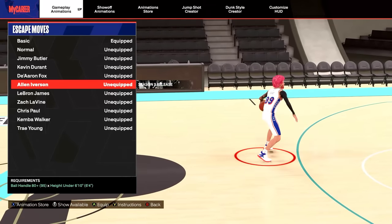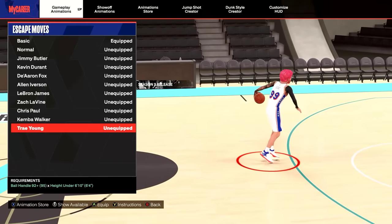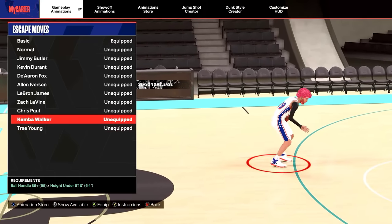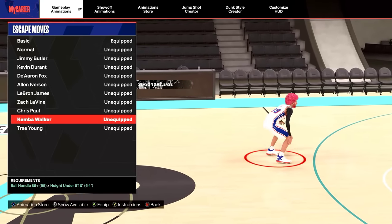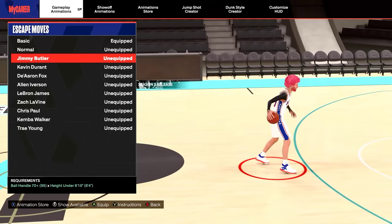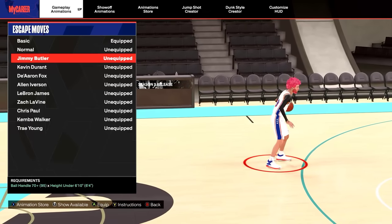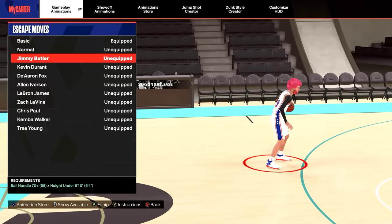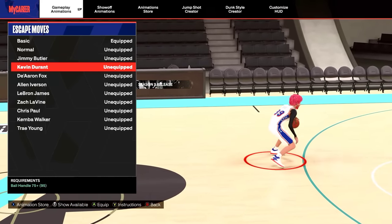You have a few options with your escapes. If you have a 92 ball control you can use Trae Young — very popular. But a lot of comp players have moved from Trae Young to Kemba Walker, and you only need an 86 ball handle. I've been using that for a while, but I recently switched to Jimmy Butler because it's super quick and the hardest to predict — you only need a 70 ball handle. If you have a low ball handle and don't like Jimmy, you can use Durant, which is what Joe Knows uses.